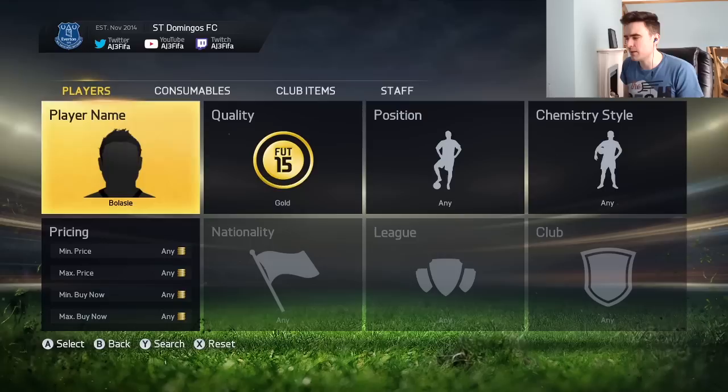This is the Inform one. If you guys don't know how to get them to come up, just search for a specific Inform and go put them in a concept squad. Do the search in the concept squad and then when you come back to the normal transfer market, he'll be there for you guys.